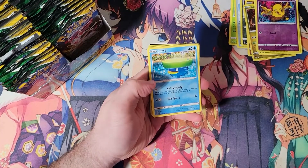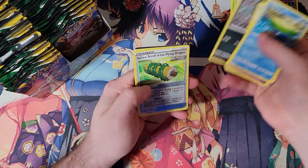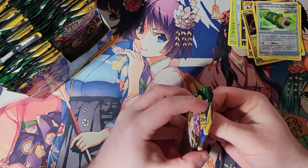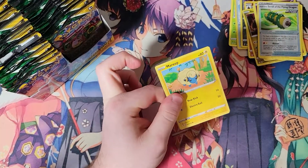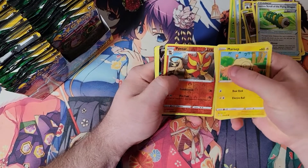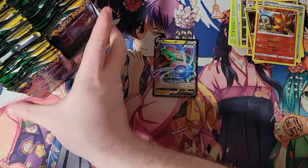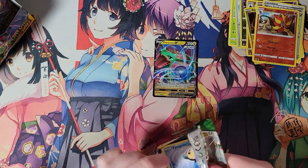I wonder if they've done a card for him yet without the ice head on. Scroll and a Gigalith. So now on, we're going to skip the commons and uncommons and just go to the foil slash the rare. We got something here — a Rayquaza V! Nice. Not the V-Max, but we did get the V. That's our first hit of the box.